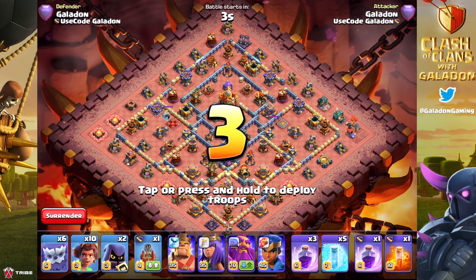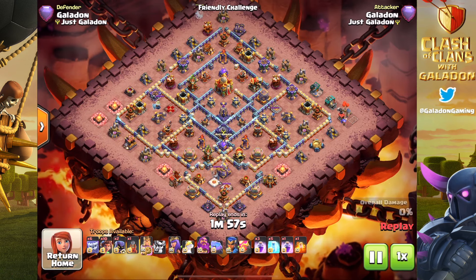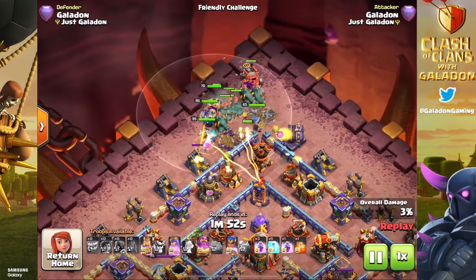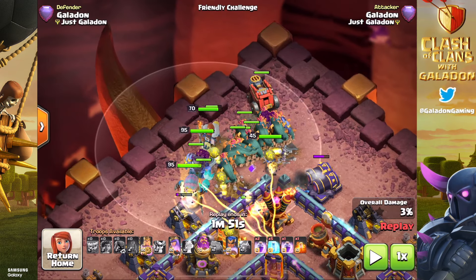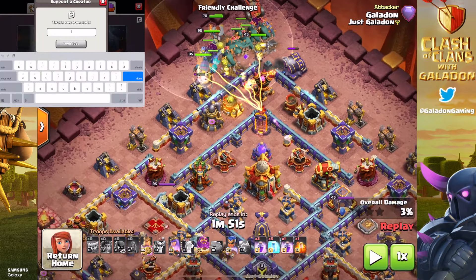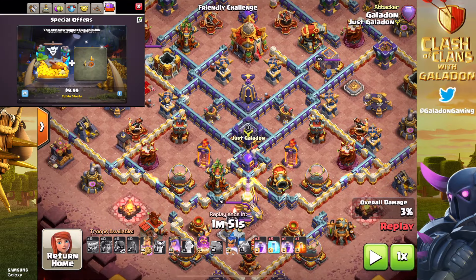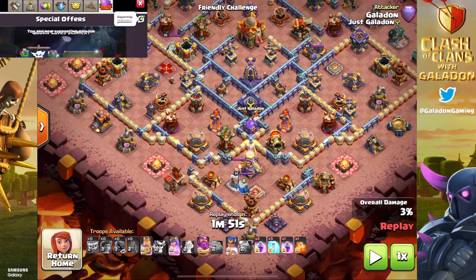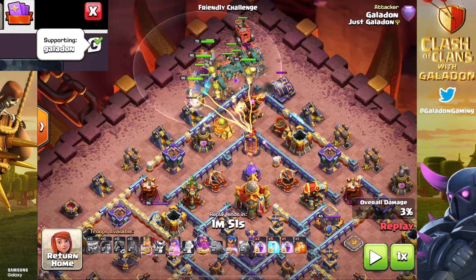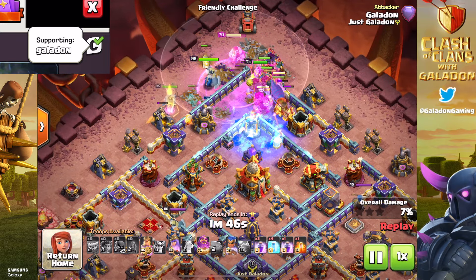My very own fully maxed out Town Hall 16, with a base design I got from rhbasebuilding.com - professional base builders. My spam and ram strategy, hit it quit it, say you did it, spray and pray. Every single troop is already deployed, as you can see, everybody's down in the exact same spots. Take a look at the base - everything is upgraded as far as we can go. Of course you cannot upgrade all of the walls yet.